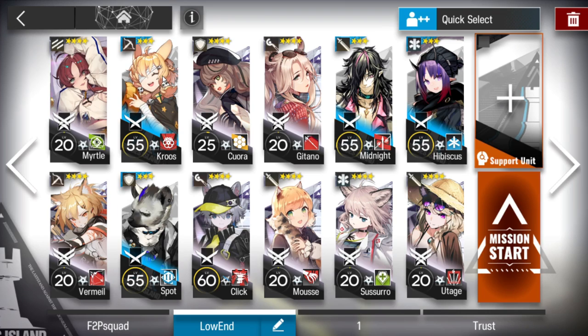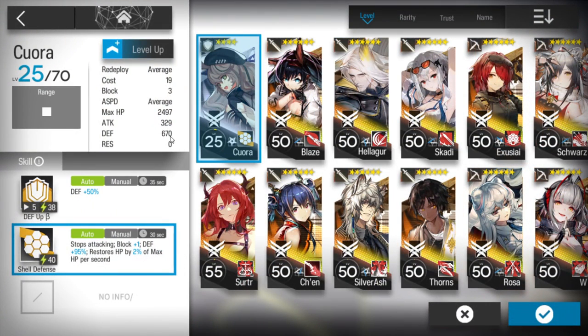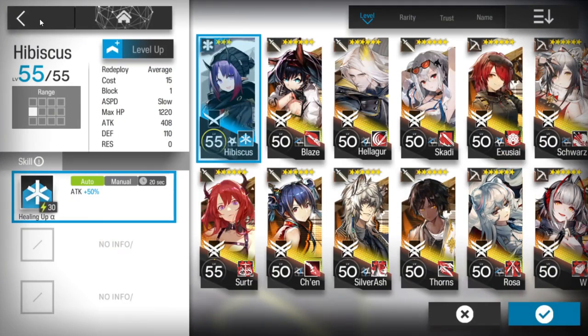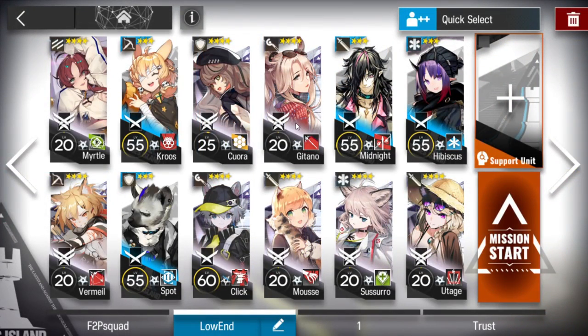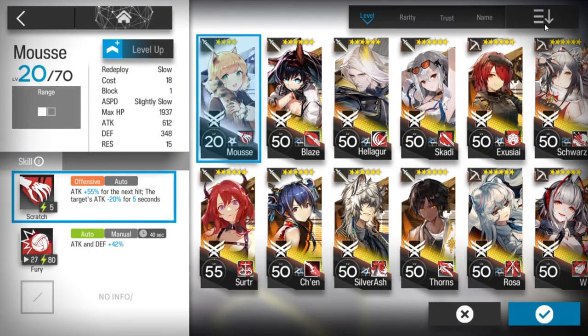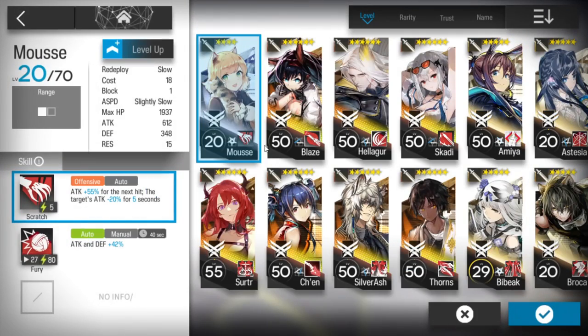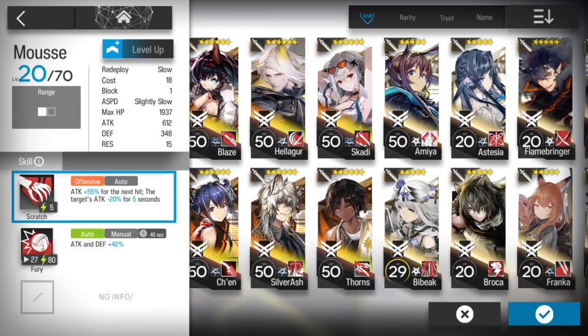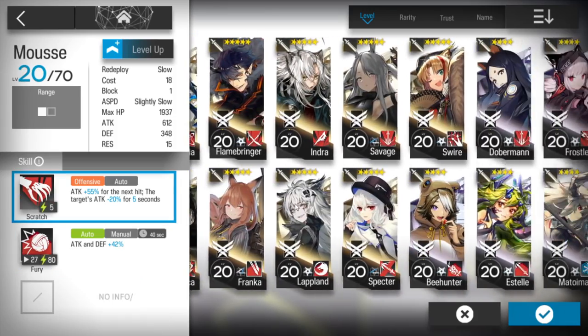All you need is a Vanguard like Myrtle or Elysium, then two of your best snipers, one best medic-defender, and your best defender with high attack and high defense. I tried with Beagle but Beagle always dies, since I'm using Hibiscus to heal. If you have a better medic than Hibiscus, you can use Beagle as well. After this, your best AoE caster, your best single target caster, and a melee arts guard - any arts guard is okay. If you have Surtur, she's the best option here; she will melt everyone - use her second skill, not the third. Or if you have Aesthesia as well, that works.